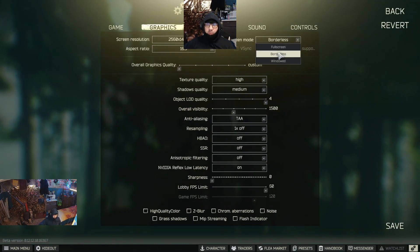In the graphic options, I will advise you to change your screen mode to borderless. First of all, it gives you a chance to alt-tab from the game without problems with resizing your application. Additionally, on cards newer than Pascal or Maxwell, it will give you better performance.